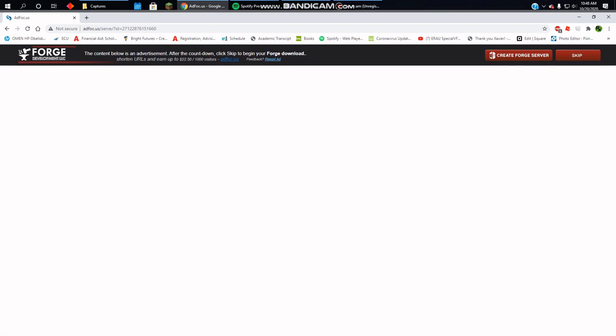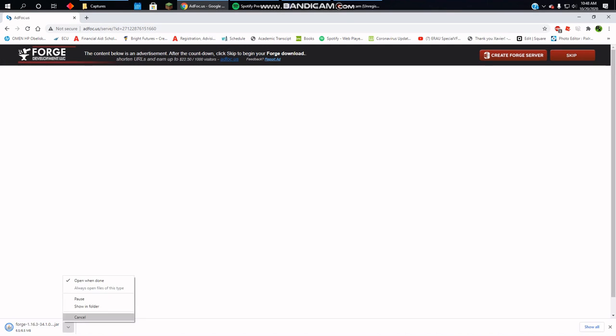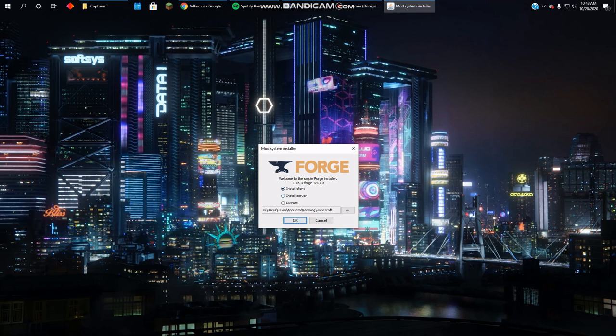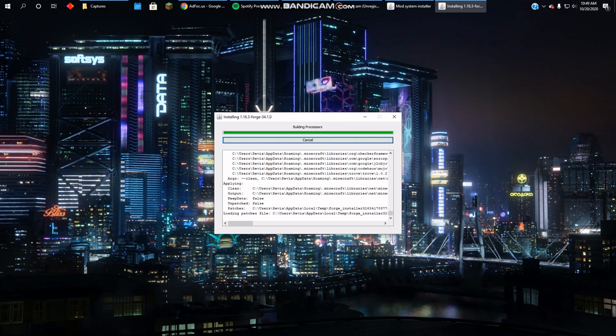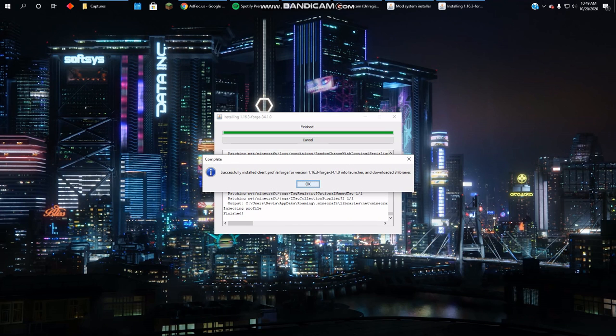It'll start to download. Click keep, and when that's done just open it. Once it opens, this installer window will show up — just make sure everything says the same and click okay. It will go through and make sure Minecraft is compatible with Forge. Just wait for this to say okay; it might take a little longer for you.